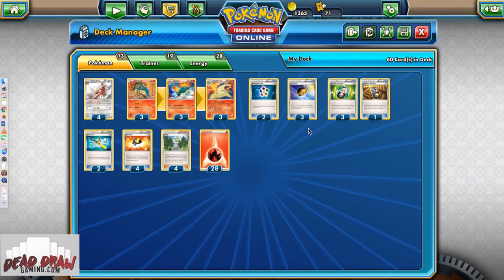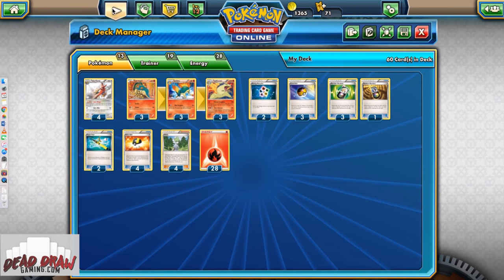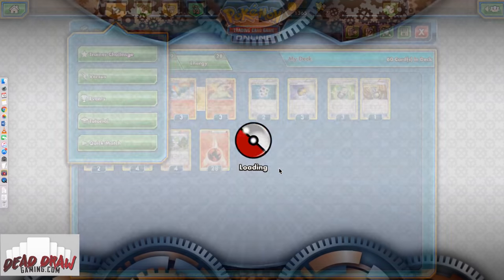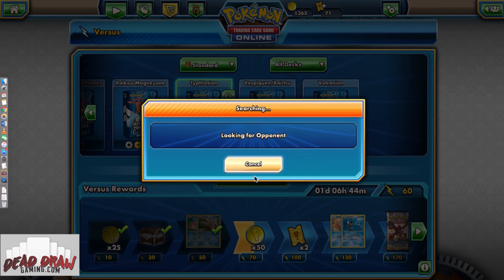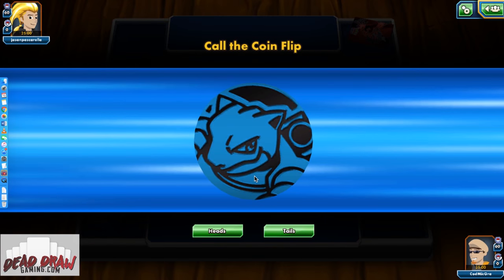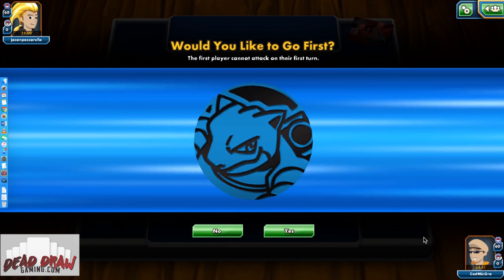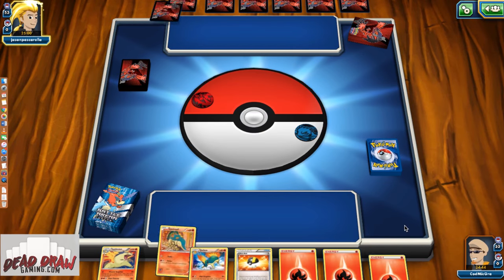We're going to jump straight into the video. Everything here is pretty straightforward. A bad matchup for us is going to be any non-EX — say, like Vespiquen, Raichu, stuff like that. Vullaby is not good but it's not bad, actually. We're going to choose to go second, just so we can get a turn 1 Arrow Blitz off — that's normally a little better for us.